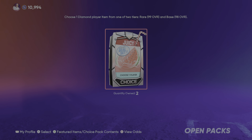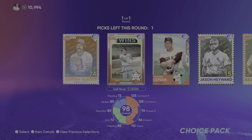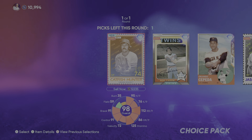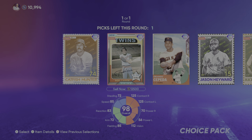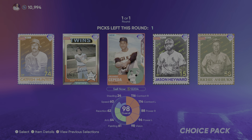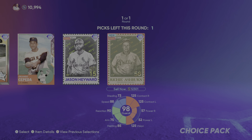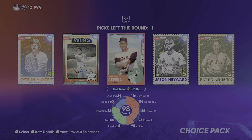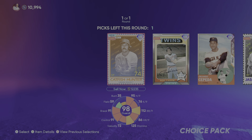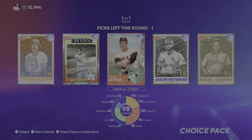And then we got two of these juiced packs, so let's see what we got in those. We got a 98 — Catfish Hunter. 98 overall, Orlando Cepeda. A 98 overall, Jason Hayward. And a 98 overall, Richie Ashburn. Which one should I take? I don't know if I need a pitcher. I'll go with Orlando — he's got some pretty good hitting stats.